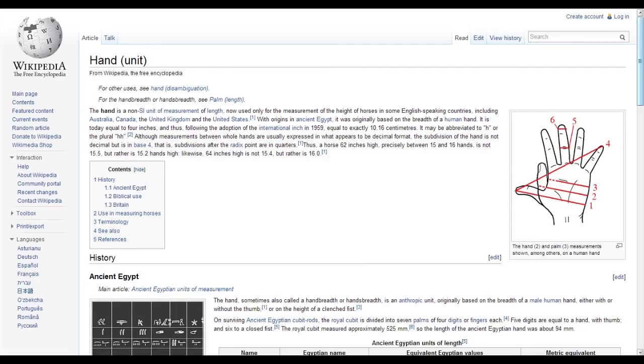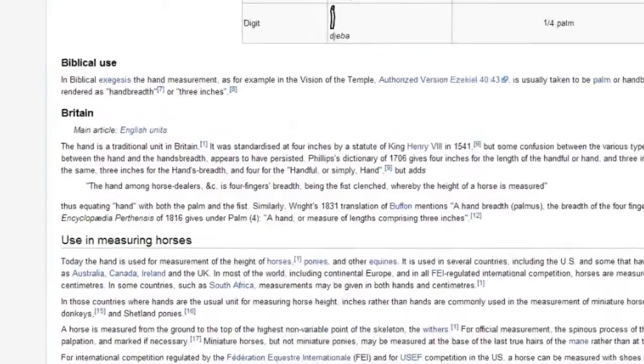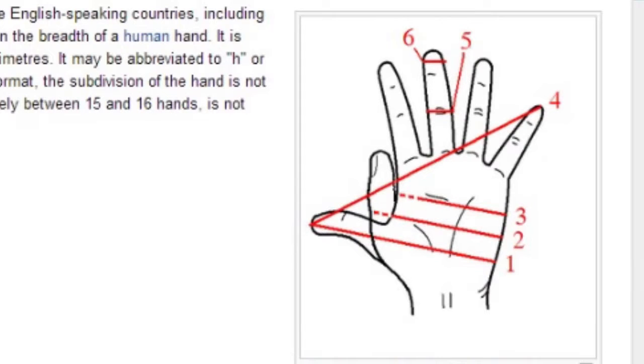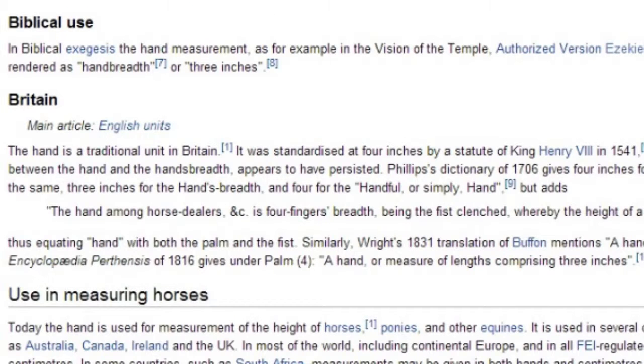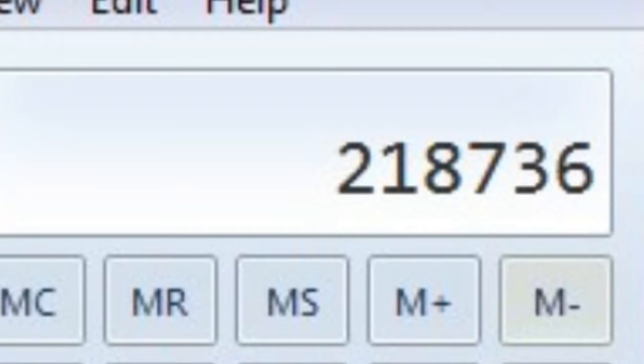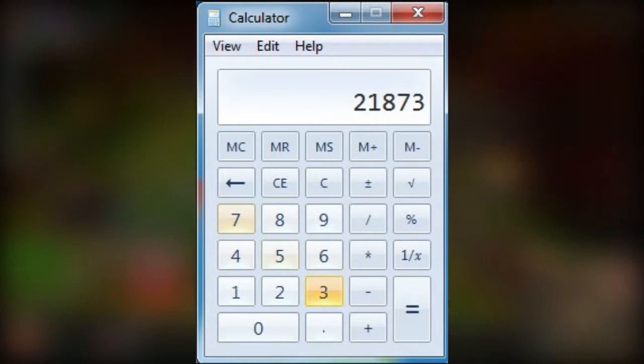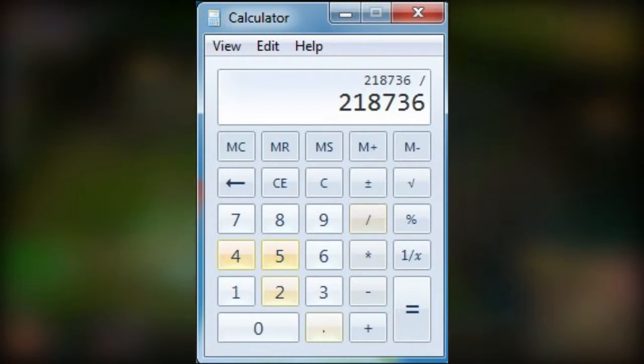For the next part of this, we look at the hand, which has been graciously standardized by King Henry VIII himself. At the time, King Henry saw fit to make the standardization of the hand four inches, which we will conveniently use in this video. So now we know that four inches equals one hand, so we take our old total, 218,736, and divide it by four, because of four inches in one hand.